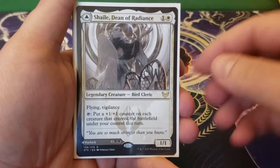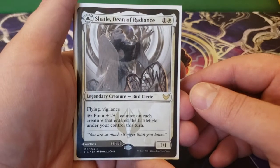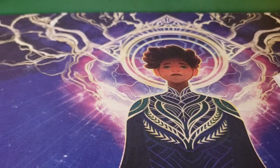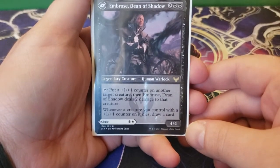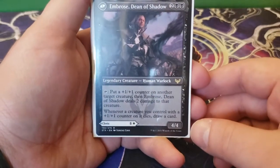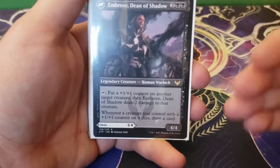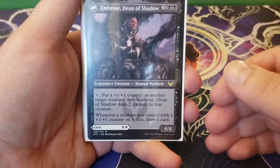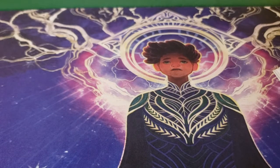Next we have Shaile, Dean of Radiance — one and a white for a 1/1 flying vigilance. You can tap it to put a plus one, plus one counter on each creature that entered the battlefield under your control this turn, which is super powerful. The double-faced side is Embrose, Dean of Shadow — two and two black for a 4/4. You can tap him to put a plus one, plus one counter on another target creature, then Embrose deals two damage to that creature. Whenever a creature you control with a plus one, plus one counter on it dies, you get to draw a card — a sort of Skull Clamp effect. Otherwise you just play it for the white side to give all your creatures plus one, plus one, and with Lazel you double down.